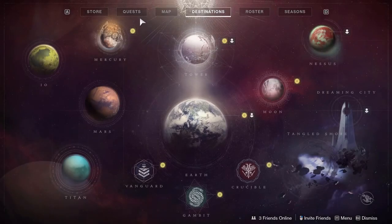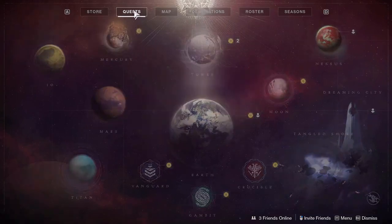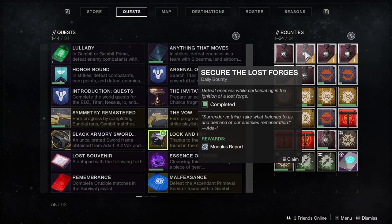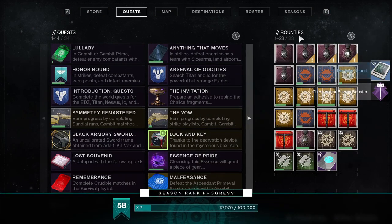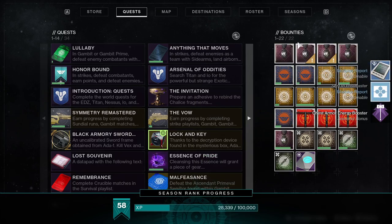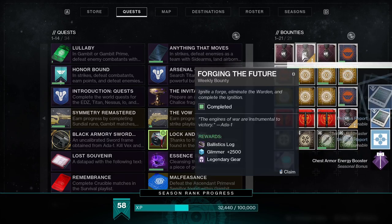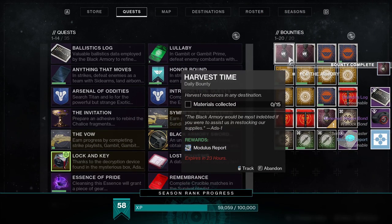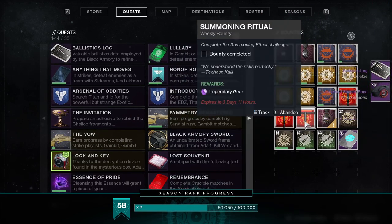The next step is going to be to complete a Rare Black Armory Bounty. These bounties are randomly added to your inventory upon completion of a regular daily or weekly Black Armory Bounty. It does take a while to get one to actually appear, but when it does, knock out the bounty and you'll receive an Obsidian Crystal, and you can start the next section of the quest.